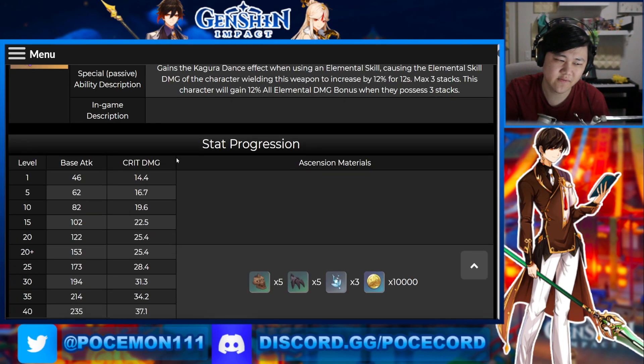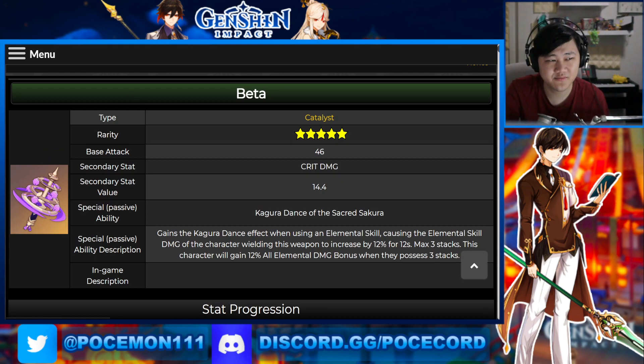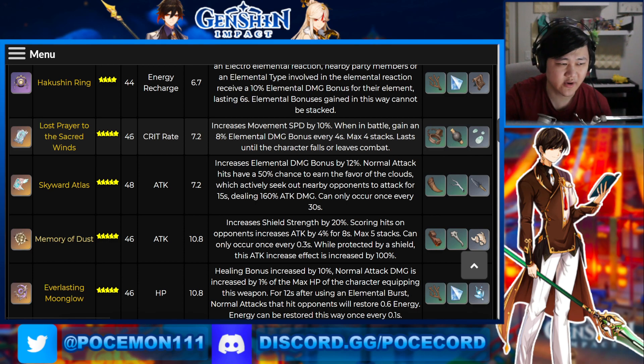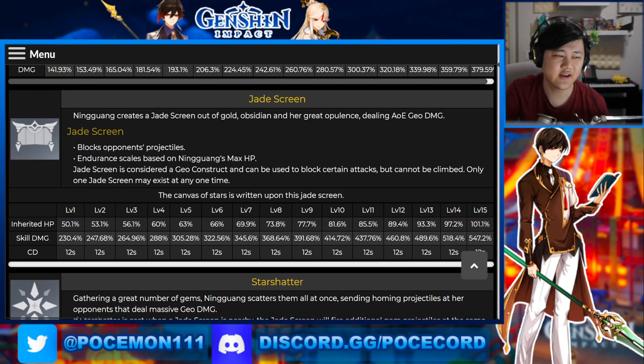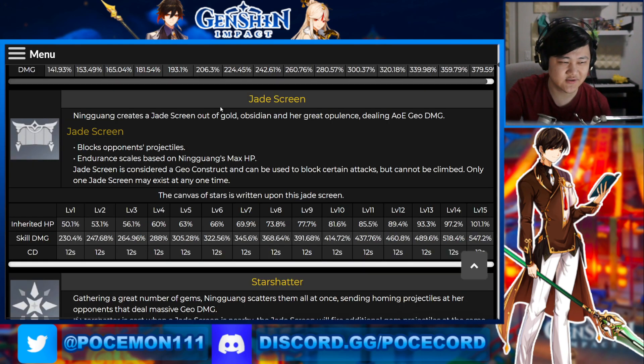And honestly, if you're not getting the max stacks, this passive really isn't that worth it. Again, you can still get Kagura's Verity just for the fact that you have the crit damage and high base attack. But then again, you still have other options — you could just go for Lost Prayer, Skyward Atlas, et cetera. Or even just four-star — keep a Widsith or Solar Pearl or something like that. If you don't get that third stack, I'm not sure if it's really worth it. Don't get me wrong, my Ningguang could bust out a crazy Jade Screen, but outside of that it's only really buffing your elemental skill by 12%, which is nice to have, but that's generally not where your Ningguang damage is coming out of.